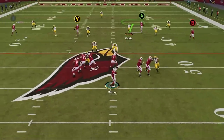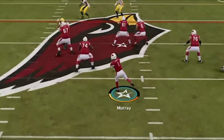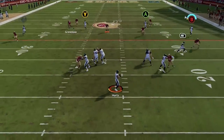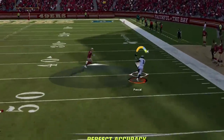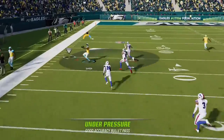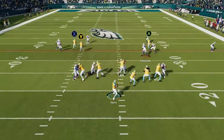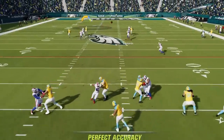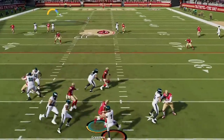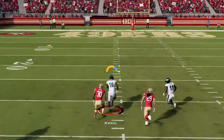This pass play is the meta in Madden 23. It has multiple routes that get open and it can score a one-play touchdown versus any defense. If you want to see the most explosive and hard to stop pass play in the game, stick around after the intro.